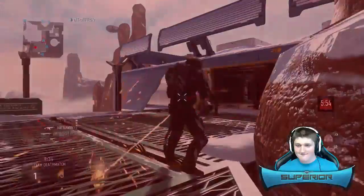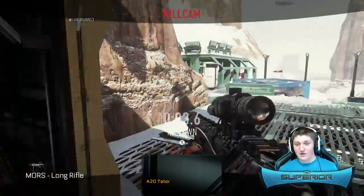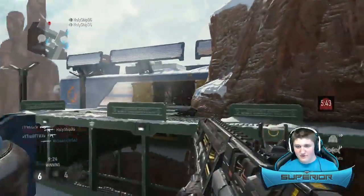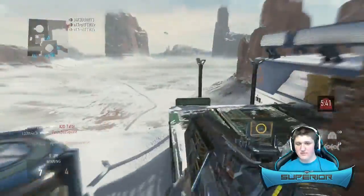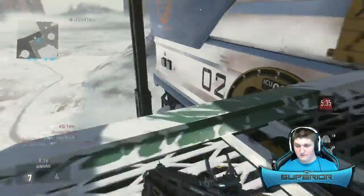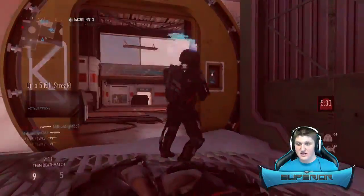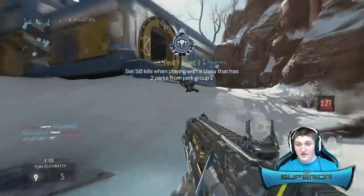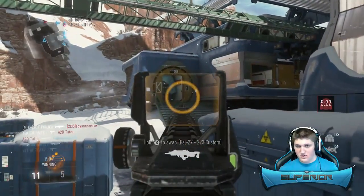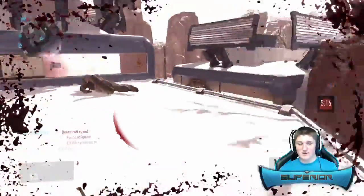All right we're back playing some team deathmatch on the map Biolab, we're down one to two. A sniper is beating me at close range — well done — I can't really complain about that, a sniper rifle beats me at close range, she can have that kill. This gun has really good hipfire, like you can literally hipfire across the map with this gun. We might just run around and hipfire to be honest.